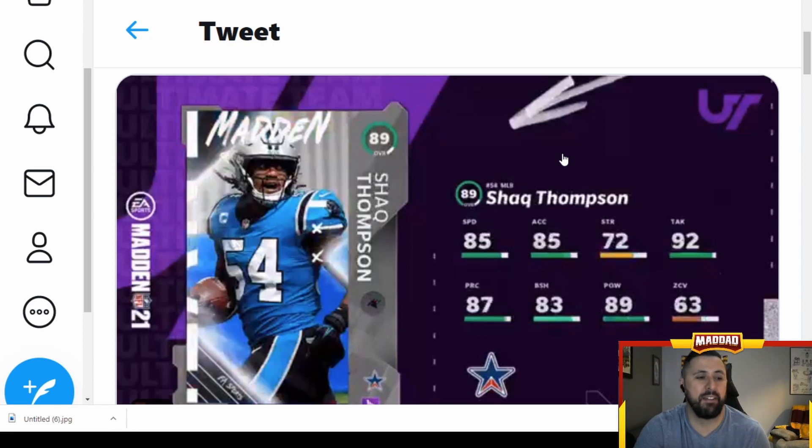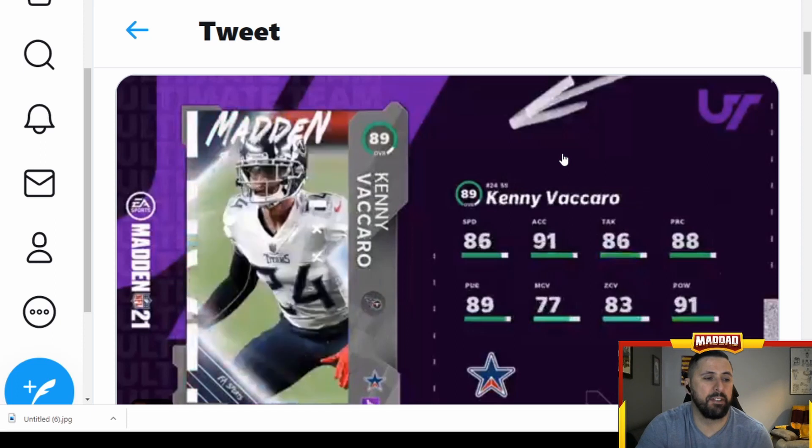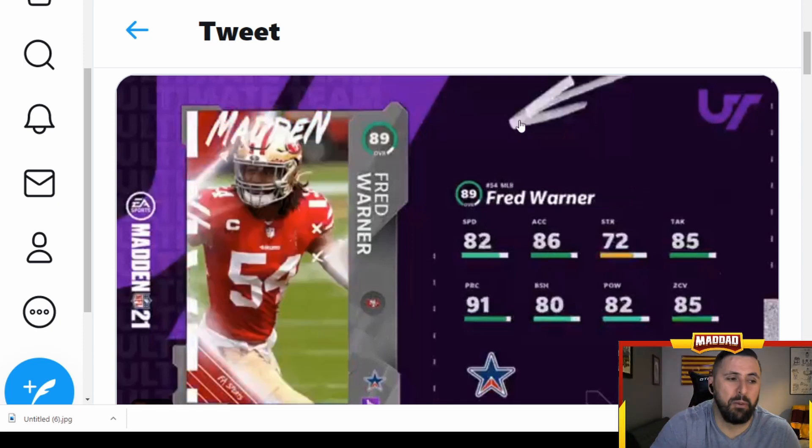Next up is Shaq Thompson, middle linebacker — 85 speed, 85 acceleration, 72 strength, 92 tackling, not the best zone. Another linebacker: Kenny Vaccaro — 86 speed, 91 acceleration, 86 tackling, 88 play recognition, 77 man coverage, 83 zone, 91 hit power. Good strong safety, a little bit taller. Fred Warner is just another middle linebacker, got better zone coverage though — 85 zone — but that speed is gonna kill him.